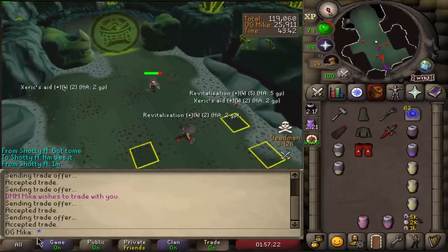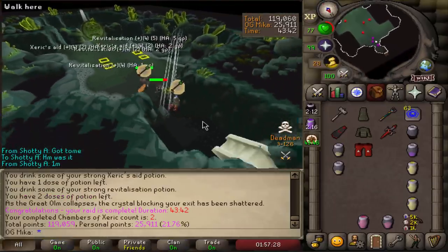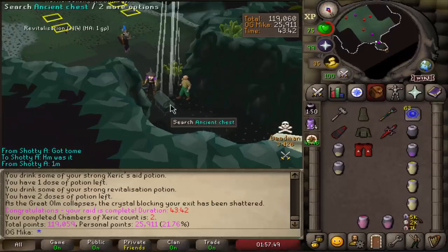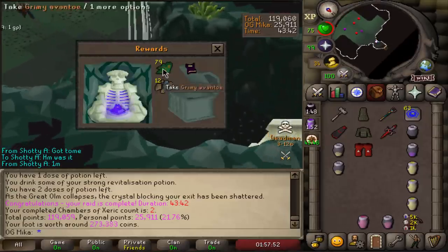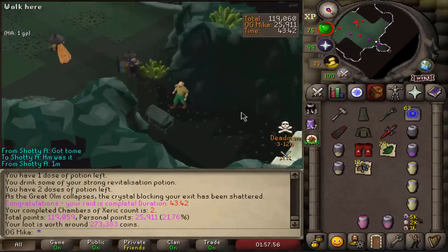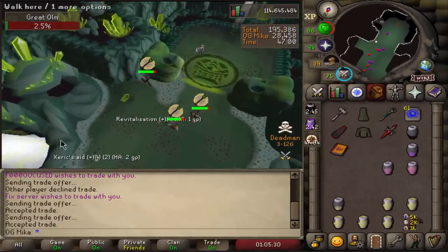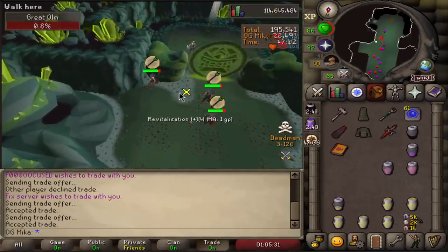That reaction makes me think there is nothing there - is that correct? Here we go, second raid of the Deadman mode and we get ourselves 79 Eventide seeds and Runite - that's actually pretty decent, pretty damn solid.